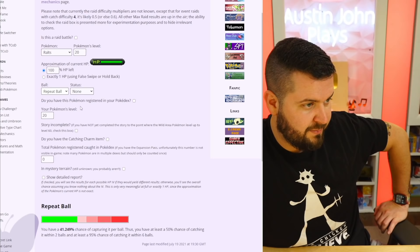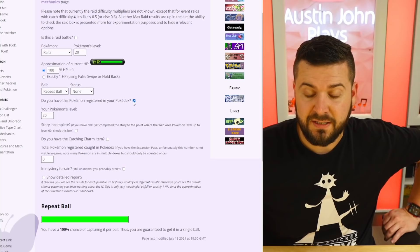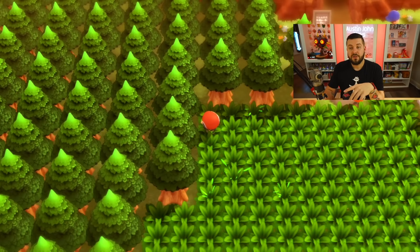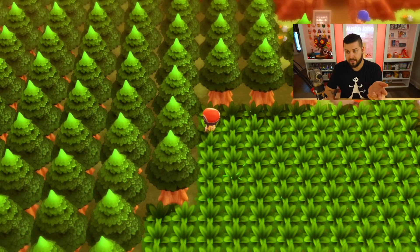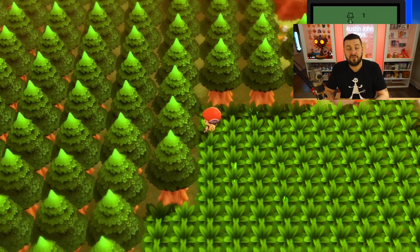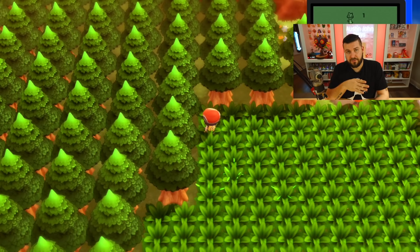At this time I recommend pulling up a catch rate calculator like the Cave of Dragonflies one. If I throw a Poké Ball with no damage on the Pokémon I have a 41% chance to catch it. If I throw a Repeat Ball and I already have it registered, I have a 100% chance to catch it. So I'm just going to throw Repeat Balls. I have 48 of them — I should not need more than 48. Ralts was caught. As soon as that's done, different patches of grass are going to start rustling. If you turn your game off and back on, you may need to hit R for your counter to show back up. I now have a counter of one for Ralts.